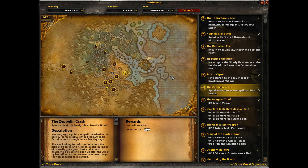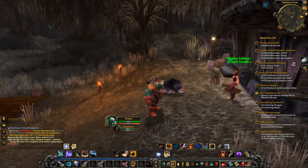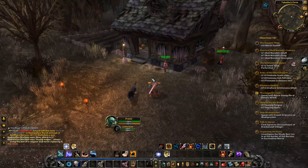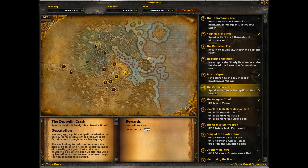Okay, so this is what the map is looking like at the minute. We're still in Dustwallow Marsh and we've only really cleared out this segment here. But what we're going to do is head off to Beezil's Wreck, the Zeppelin Crash, and speak with Moxie Steelgrill. I think there are some quests that follow on down to wherever the Goblin quest hub is. Then we're going to work our way round and hopefully ding level 40, because good things happen at level 40 — we can start wearing mail and get a better mount, I think.